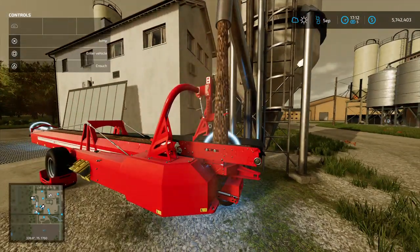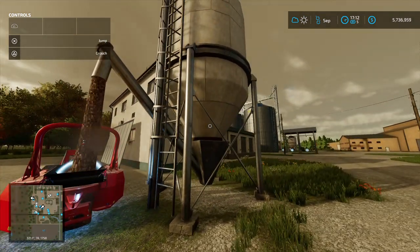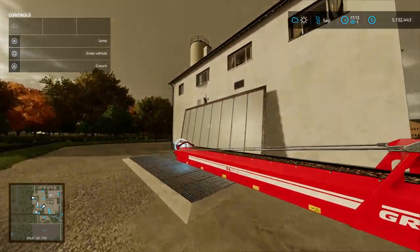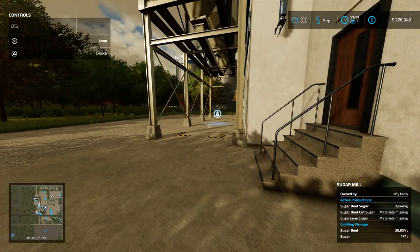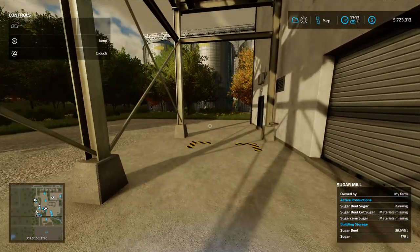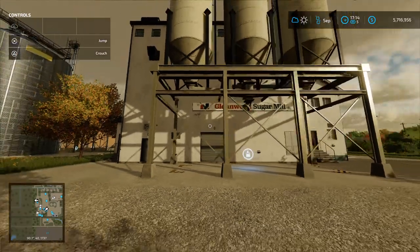Same way, I'm pumping in sugar beets right now. It'll take sugar beet cut and sugar cane, but it's the same thing. I made this conveyor belt right over here — dump point, fill point. It's doing sugar beet, pumping them in there. Same thing: you drive in here with your trailer, dump it in, and go. No pallets, no mess, no fuss. It's easy.